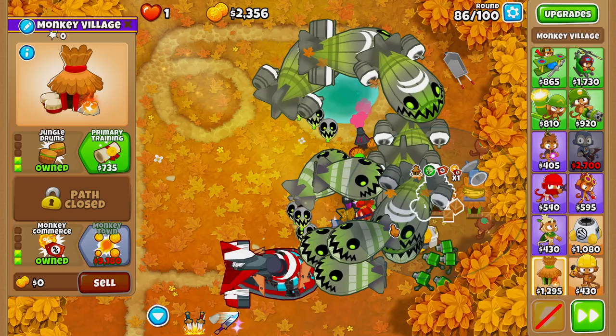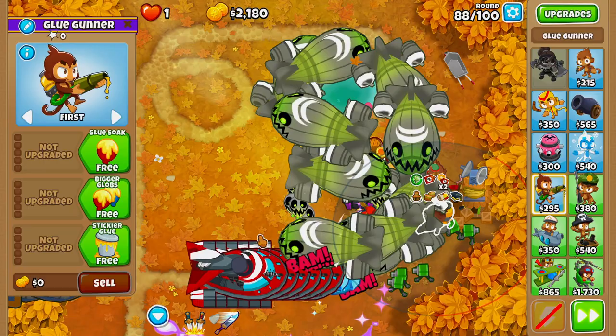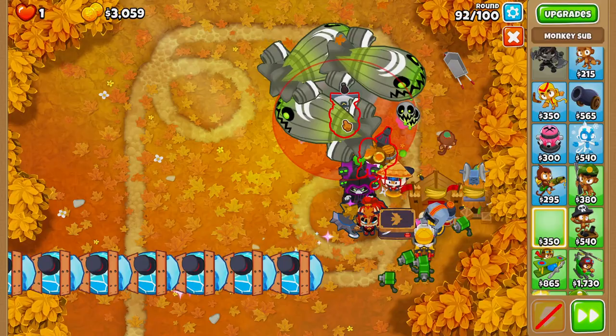On round 86, we'll go ahead and buy ourselves Grow Blocker and Radar Scanner. Also on round 86, we'll buy Primary Training, then Primary Mentoring on round 87. Next, we'll grab ourselves a Glue Gunner and place it right next to our Engineer like so, upgrading up to Bigger Globs, Glue Splatter, Stickier Glue, Stronger Glue, then Moab Glue on round 89, and Relentless Glue on round 91.